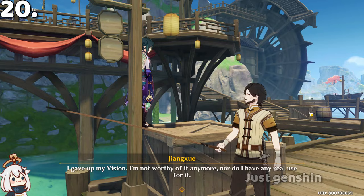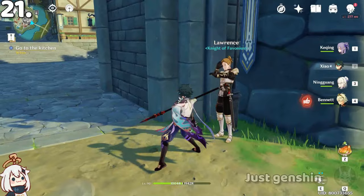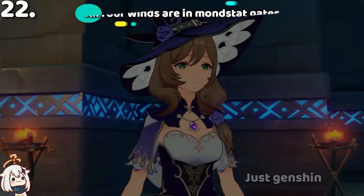If you attack a Mondstadt soldier, they will be afraid no matter which soldier it is. However if you attack an Inazuma soldier, they will not give any response. This is because Mondstadt is the city of freedom, and because of that many soldiers have become weak.